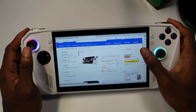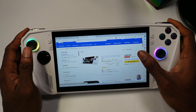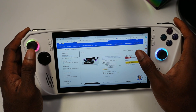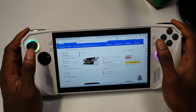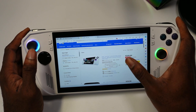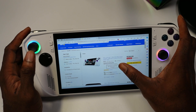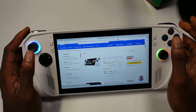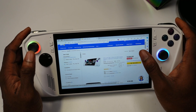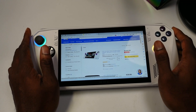The RG Ally is currently on sale — the Z1 processor model is $200 off, available for $400 at Best Buy. The Z1 Extreme is $100 off at $600. People thought this was just a Black Friday sale, but Black Friday and Cyber Monday have passed and the sale is still here, so now is a great time to buy.